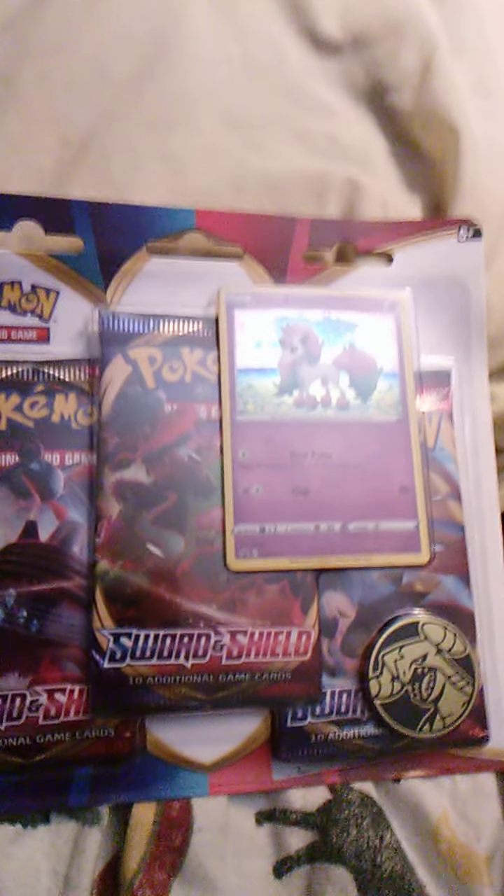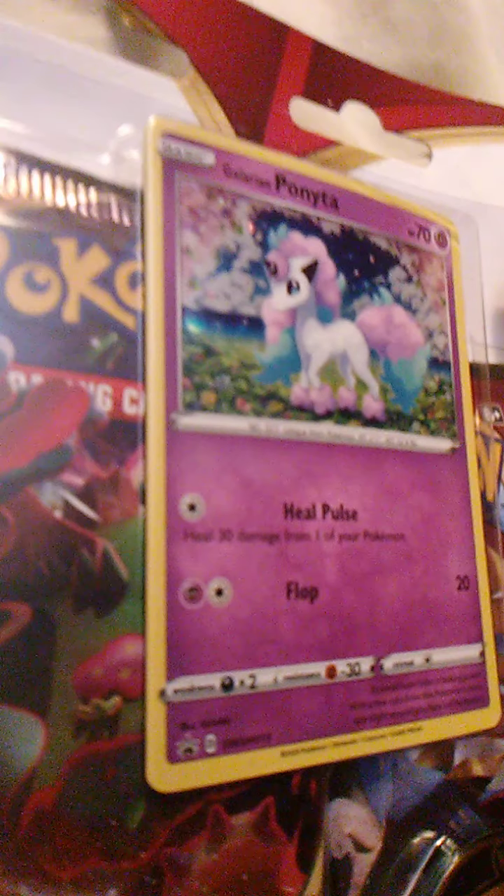Hello guys and gals! We will be opening up this — I'm not sure exactly what you call this. I found it at Walmart today. It has three ten-card Sword and Shield packs, and I believe this is a holographic Galarian Ponyta, which is why I bought it. I figured that since these packs usually run about $4.70 each, and there are three full packs in here, that's $15 worth of cards — and this was $13.